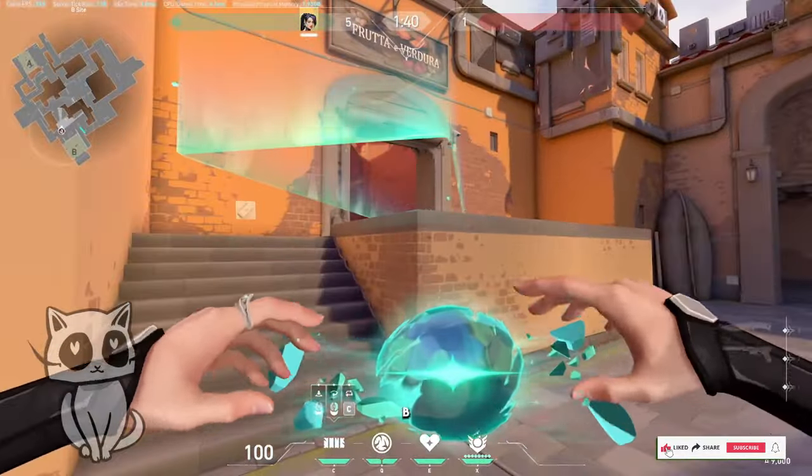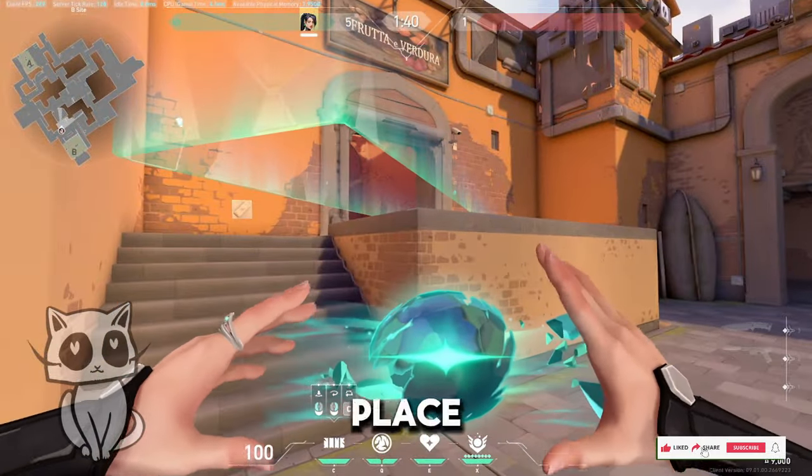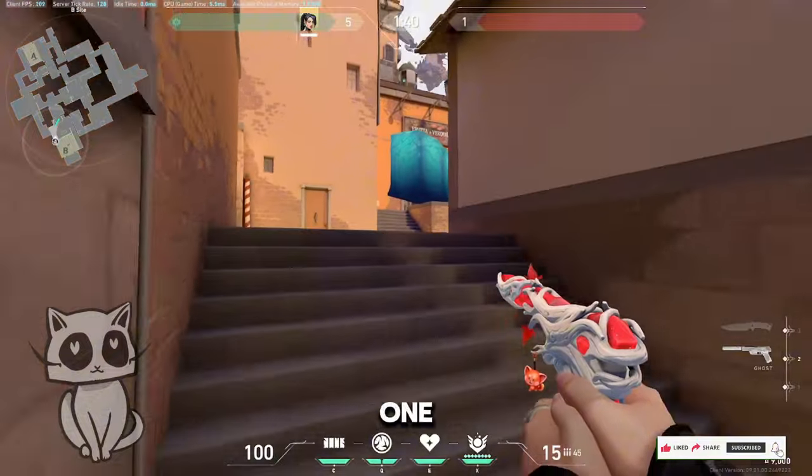Defend B from a mid push — place your wall like so and have a nice one-way.